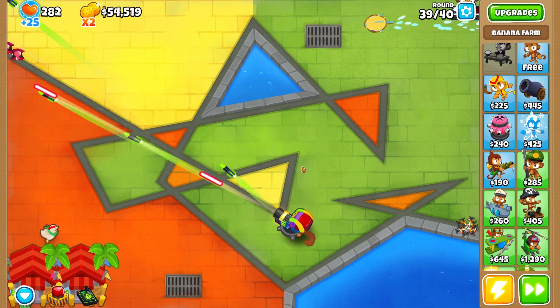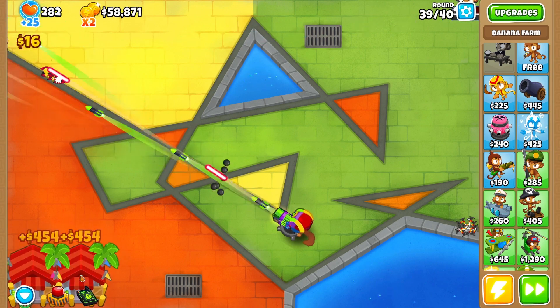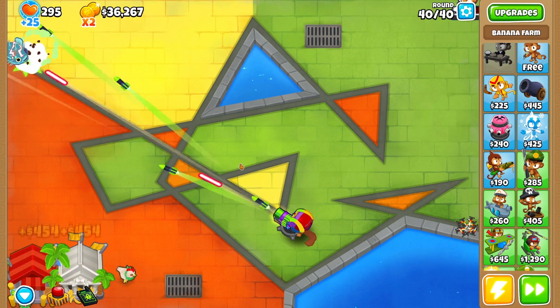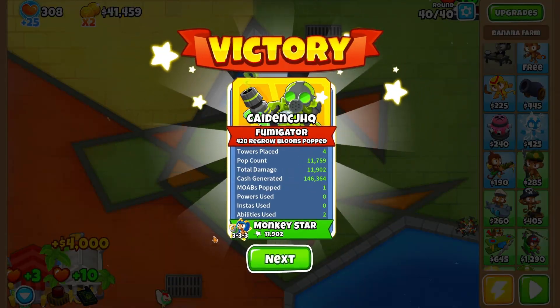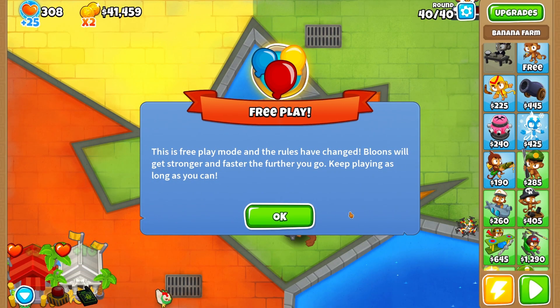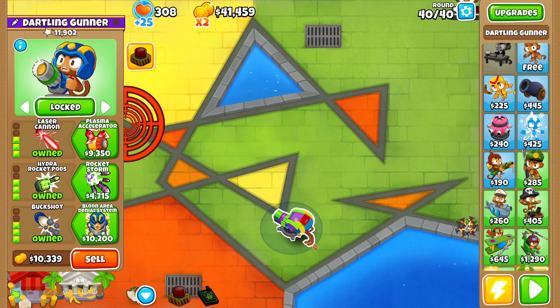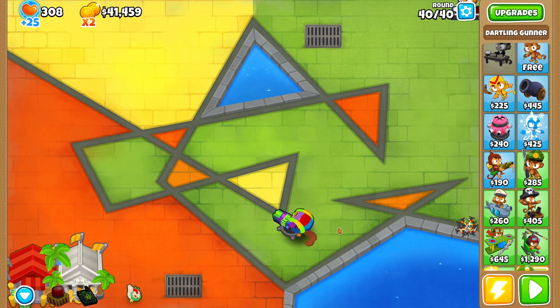Okay, so round 39 is coming up currently and we have a lot of money, so I'll just get the Monkey Wall Street. I feel like we have no problem to worry about with round 40 — yeah, we easily pop this. Before we get any further, I'm going to make my guess. Make sure to leave your guess down in the comments. All the paths are just stacking on top of each other, not really combining. My guess for unbuffed 5-5-5 is round 170, and then buffed, I'm going to say 220.